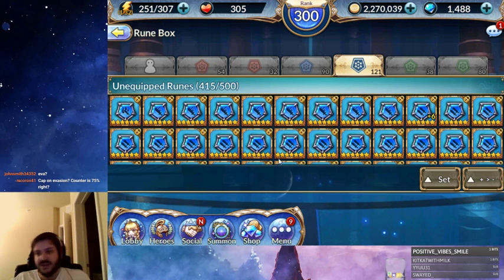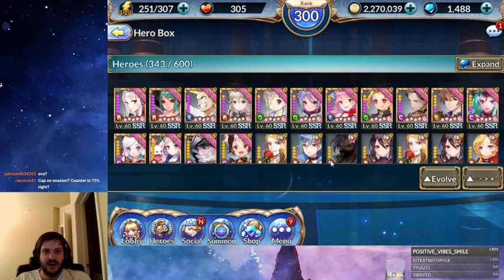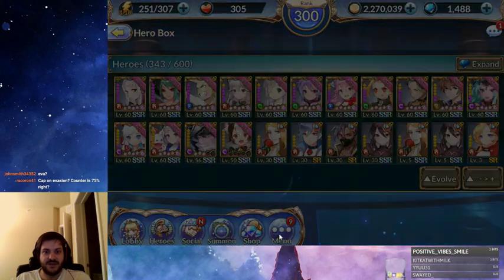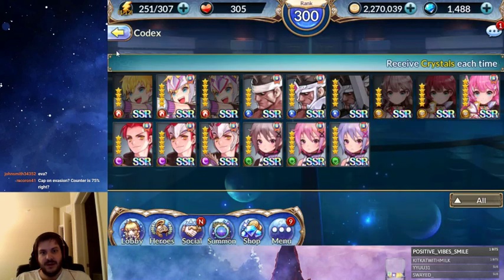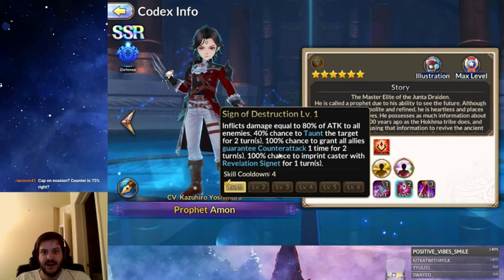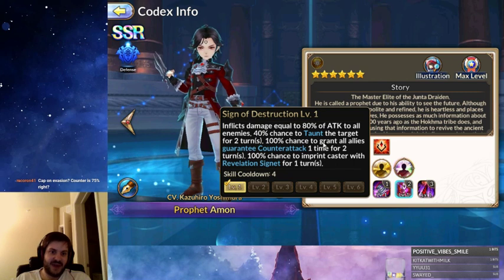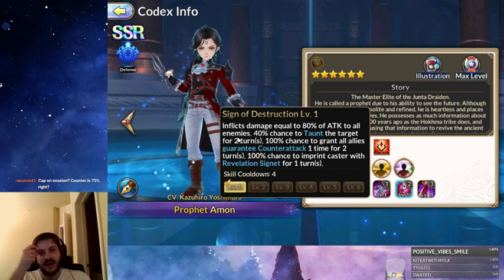Is there a cap on evasion? I'm not sure. The counterstrike, multi-strike, and crit chance cap is 75%, barring effects like Amon's where he just gives you a guaranteed counter. So the effect from his second skill actually gives you a 100% chance to counterattack, because it is a guaranteed counterattack — they'll actually break past the counter cap for that.